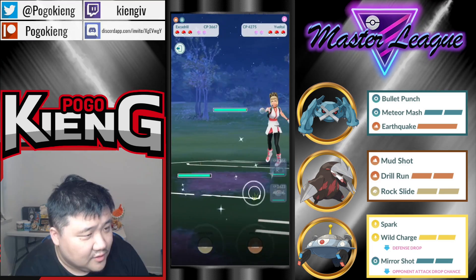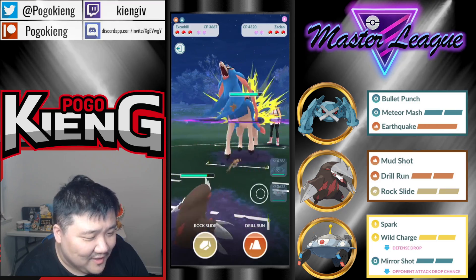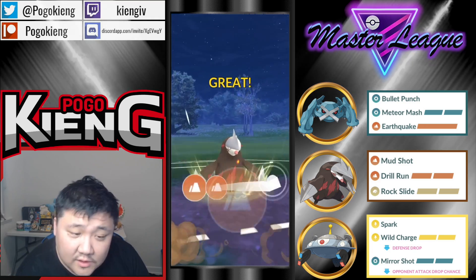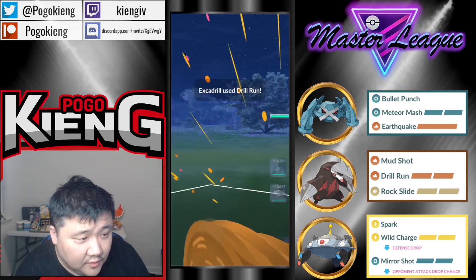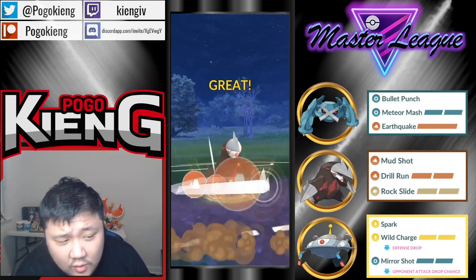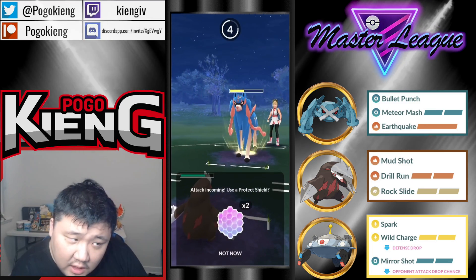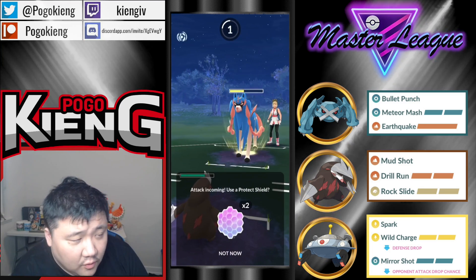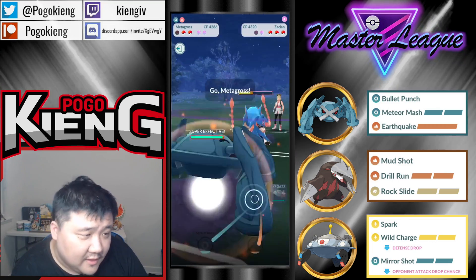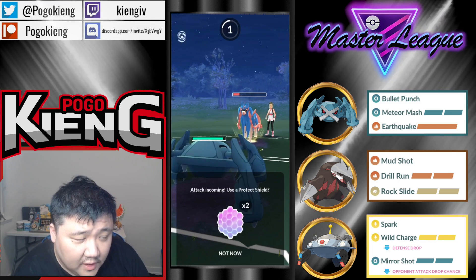Going straight into Excadrill. They come into Zacian — I actually thought it was gonna be Sylveon there. Gonna throw the Drill Run. Two Drill Runs will KO. Just gonna straight up take the shield, which I think is the appropriate play. Winning switch is nice, but I think you need shields more though. So gonna let it go and then wait the clock out.